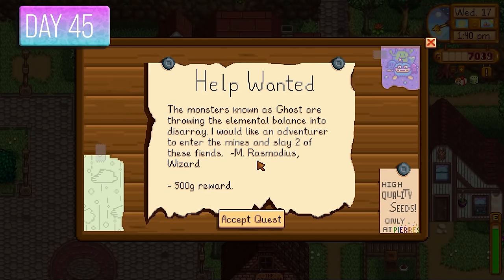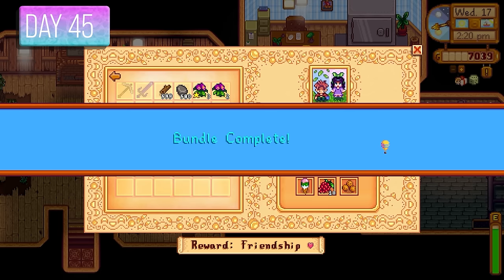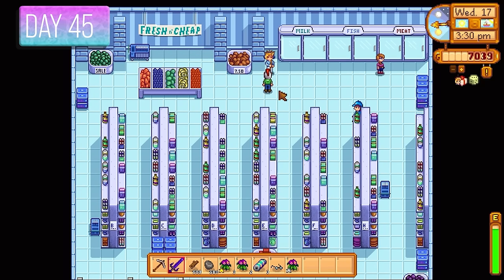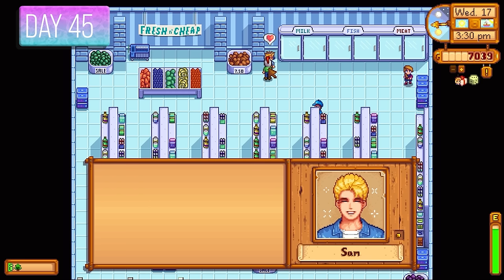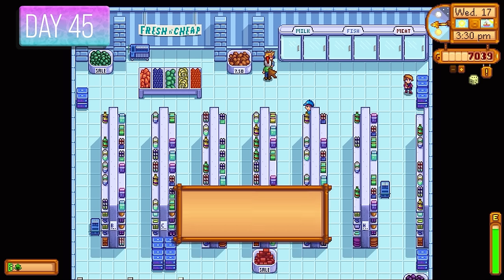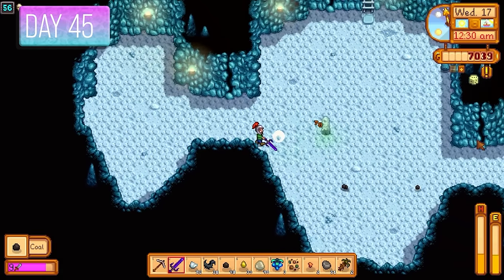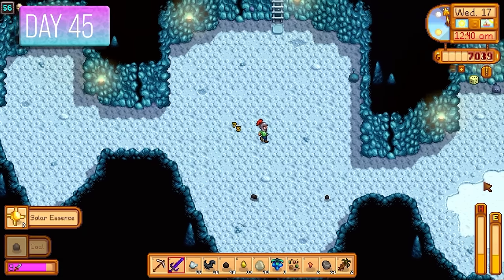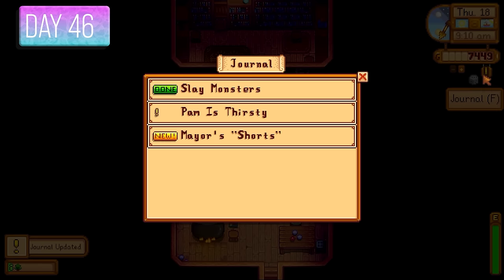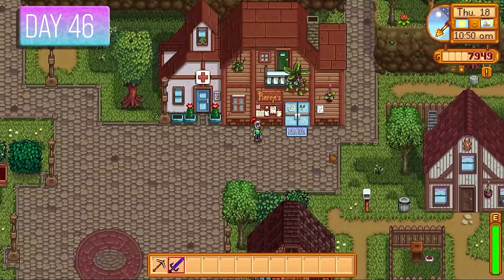It was Sam's birthday, so I gave him a cactus fruit because he loves those. I found one ghost in the mines — that's one dead — and then the second. Went back to the wizard — 500 gold in the bag just for killing those two ghosts. Day 46 — another quest. Elliot wanted an octopus for 450 gold, so it was time to get the iridium rod — a huge investment, but it pays off as we have it for the rest of the series.